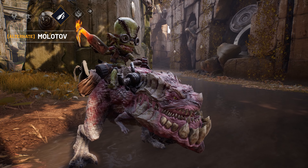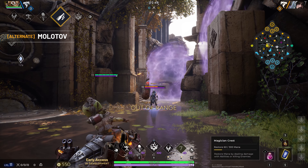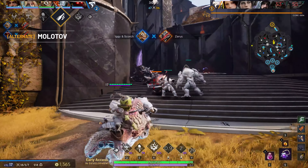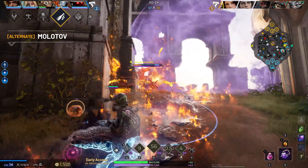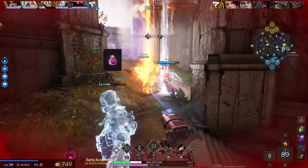Molotov is Iggy and Scorch's alternate ability, where Iggy throws a Molotov that explodes on impact, dealing magical damage to all enemies caught in the blast. This ability also leaves a flaming field of fire where the explosion landed, which deals more damage over time when your opponents get caught in it. Combine this with Scorch's Oil Spill to really leave your opponents feeling the heat.